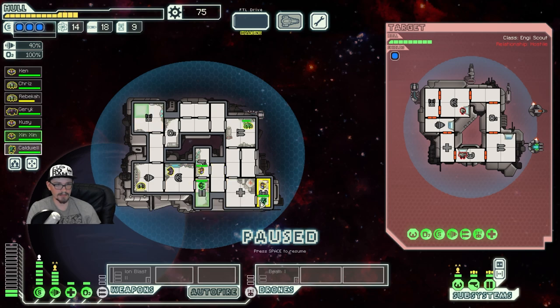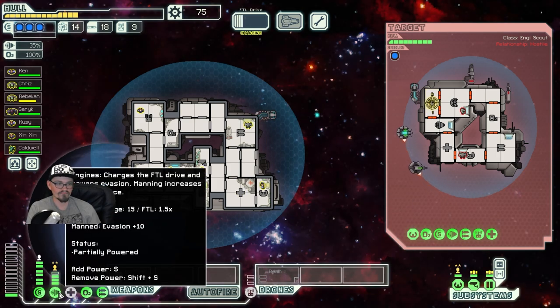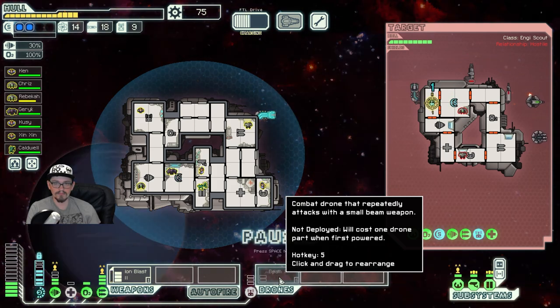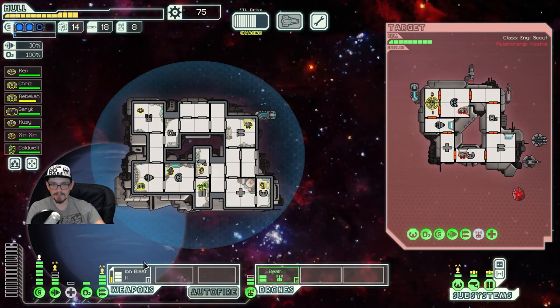We will actually put you on doors and then put you just in the drone room, so we have someone there in case the drone room catches on fire or something. We can try taking on this ship — I don't know how well it's gonna go. We do have enough shields that we can full block them, which is really nice. Let's hope we can do some damage before the anti-drone wakes up.